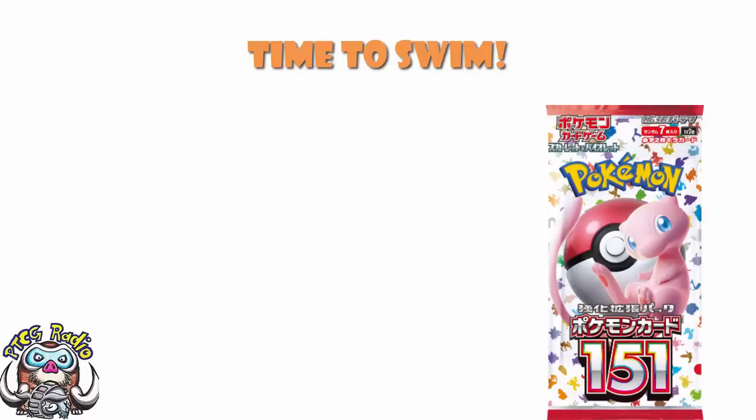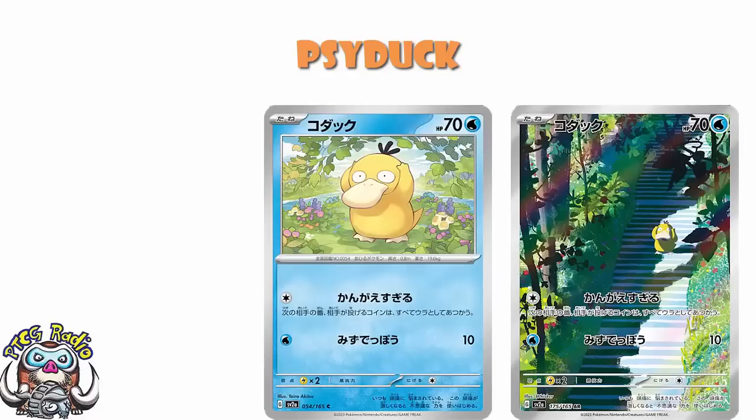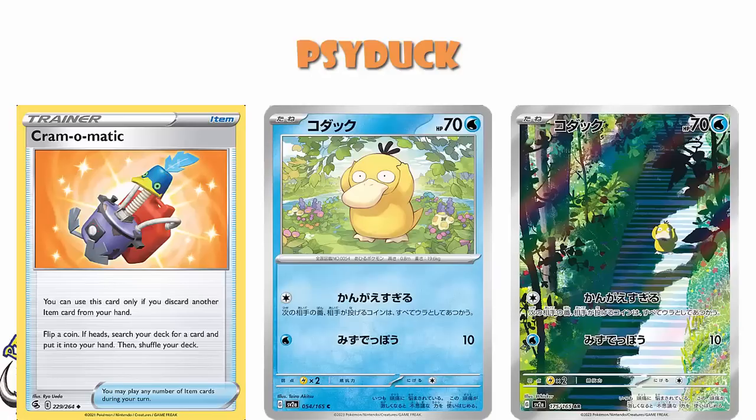Let's start off today looking at a redonkulous Psyduck, because look how amazing the art on this Psyduck is. I think it's another new artist, which is kind of amazing. We've got the regular art on the screen here as well. It's actually a really fun card — during your opponent's next turn, any coins they flip are treated as tails. So if your opponent tries to play something like a Cram-O-Matic, for instance, that is going to come up tails.